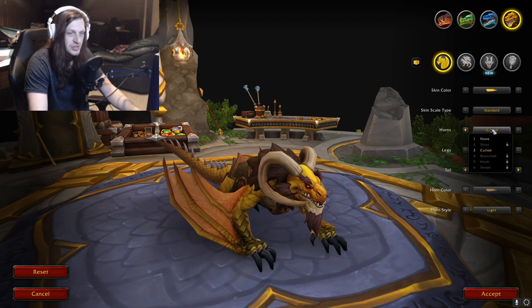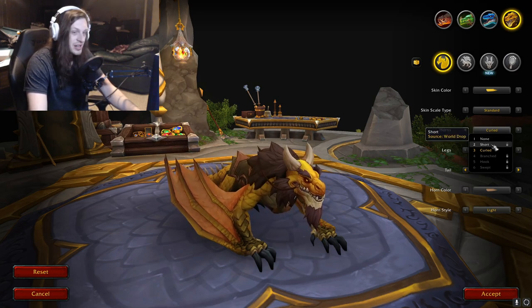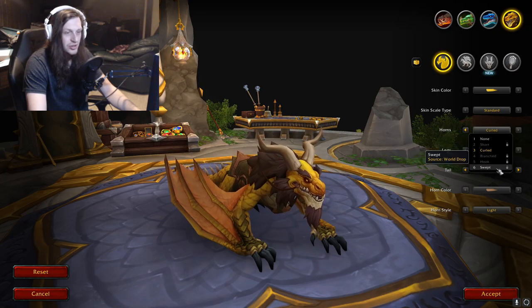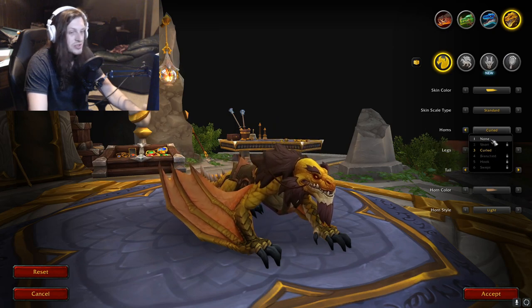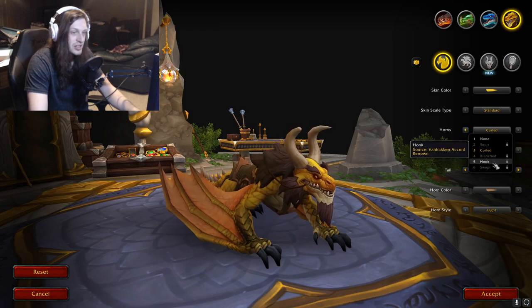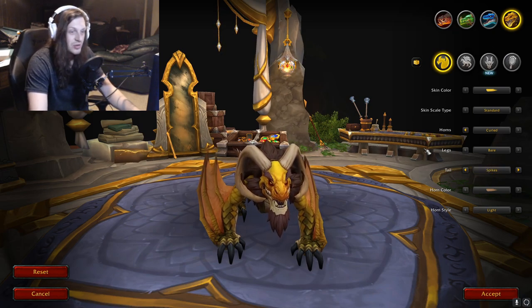Let's see what horn options they have — only six for this one. None looks kind of strange and makes it almost look like a lizard instead of a dragon. Short, Curled, Branched, Hook, or Swept. You could make it look like a lizard with none. Short is so-so. Not like some of those other dragons that have like sixteen horn options.